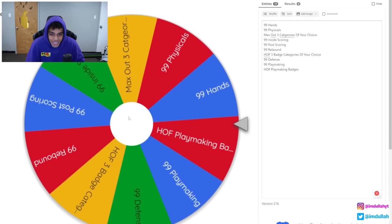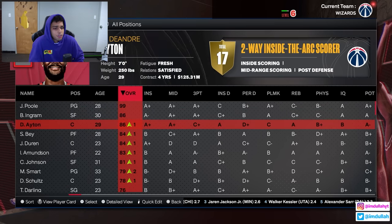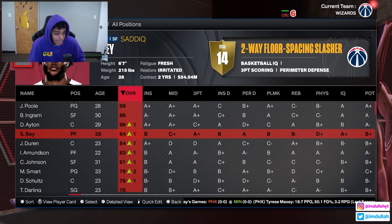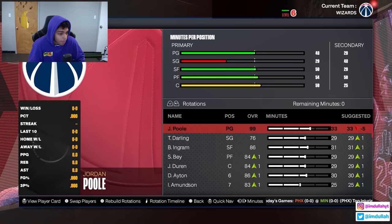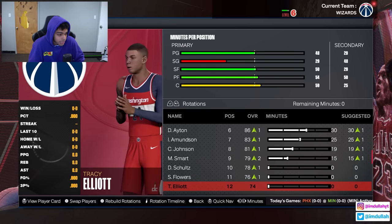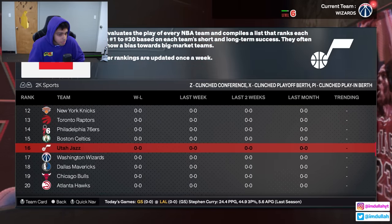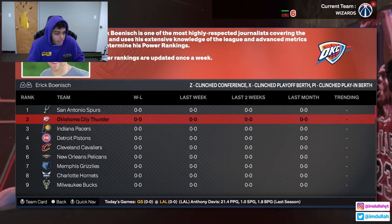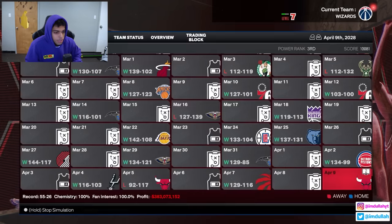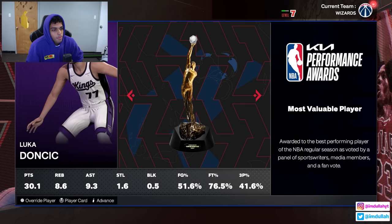2K has us ranked 17th best team — that's crazy. We prove them wrong: 55 and 26. Luka Doncic wins MVP with 38 and 9 — fair numbers. Kyrie Irving wins Sixth Man. Jordan Poole wins Defensive Player of the Year. We're All-NBA second team. As the third seed, we sweep the Atlanta Hawks, then face the Pacers again. Jordan Poole gets right knee tendonitis and can't play — that costs us. We lose in six again.